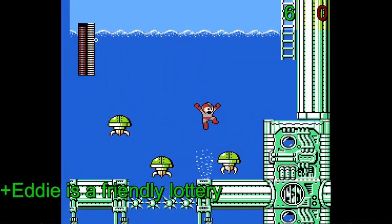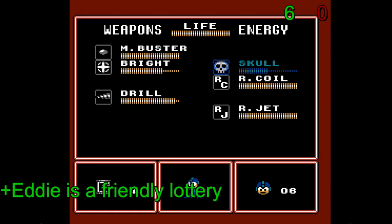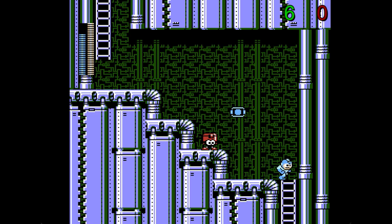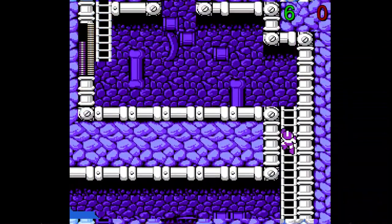Mega Man also gets a new ally in this game, along with Rush. While not usable from the pause menu, Eddie here is like a portable container, and shows up in the halfway point of 5 stages to give Mega Man a random item, ranging from a big health energy, a big weapon energy, a 1-up, or even an E-Tank. He is designed like a lottery where he could give you what you want, but other times he'll just be mean and give you the same useless item over and over and over.